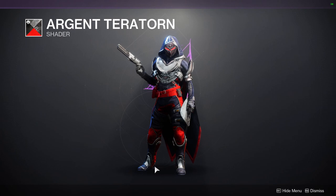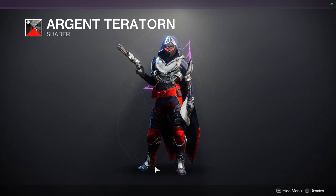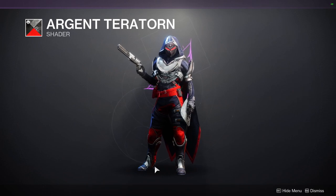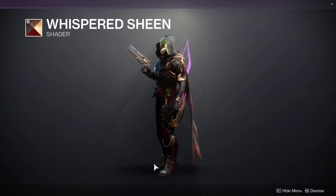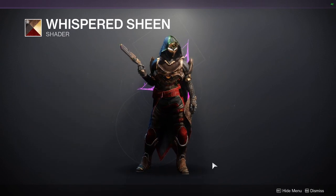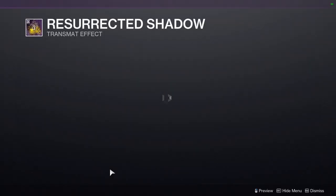For Eververse, we have a lot of boring stuff in my opinion. We have Argent Territory, which unfortunately got nerfed hard — back in the day it shaded really well and you didn't see much of the red. You can check out the video I made for Argent Territory, because once upon a time this was one of the best shaders for combining all armor pieces into one cohesive look. We also have Whispered Sheen, which I made a review for — I like it but the off-color is definitely weird.